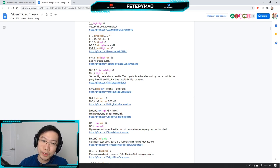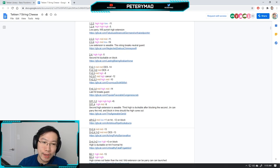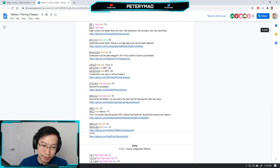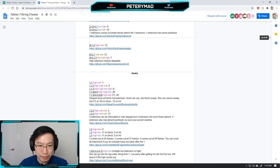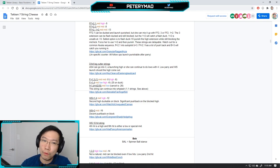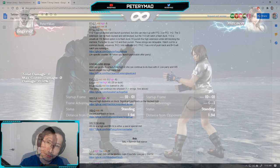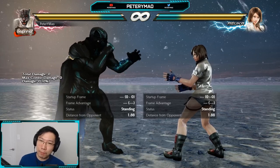If you're just starting off labbing characters, look into these strings but not to the point of obsession. Characters like Alyssa and Asuka have a bunch of strings in here, while Armor King has less. Don't get too bogged down by all of them — you'll need to know them at some point, but not immediately. I want to leave off with ideas on how to properly practice so you're not wasting time in practice mode.